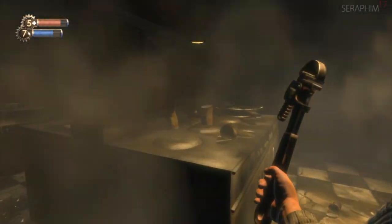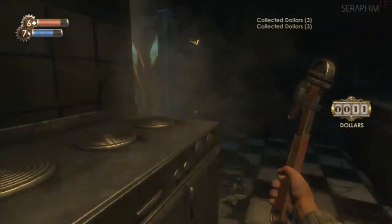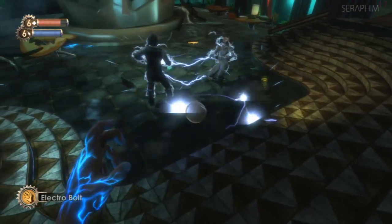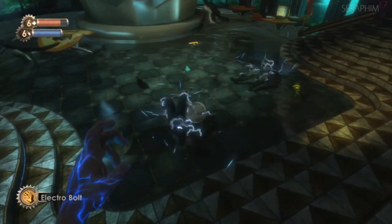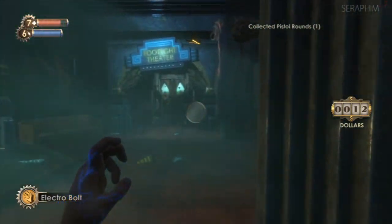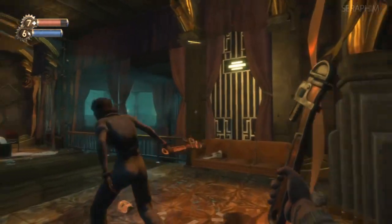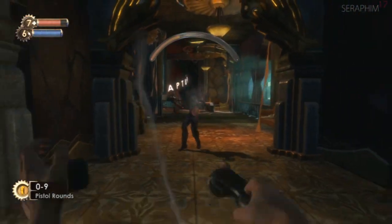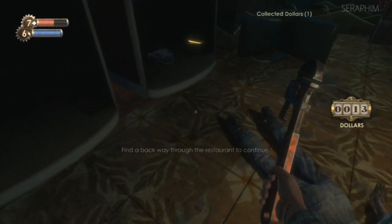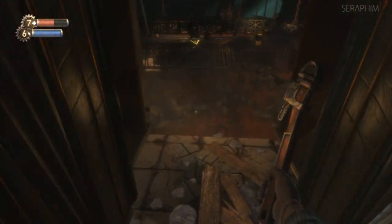Whenever enemies are standing in water, if you hit that water with electricity they will die — but there is an exception to that rule. I don't know exactly how difficulty progression modifies enemy resiliency, but enemies get tougher further into the game. Later on I have to shock the water twice to kill splicers standing in it. The splicers don't look much different but they are apparently tougher, and I'm not entirely sure why — it's been a very long time since I was really knowledgeable on this game. I'm playing off 10-year-old strategies at this point.